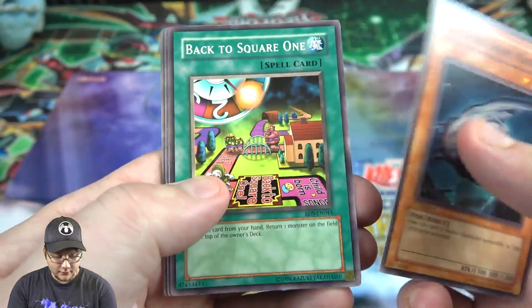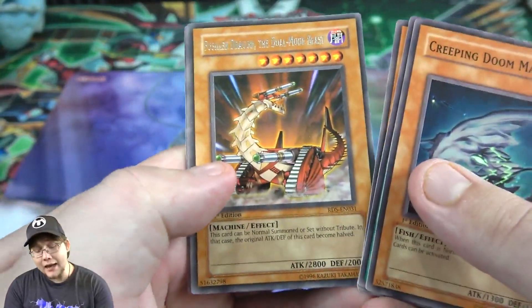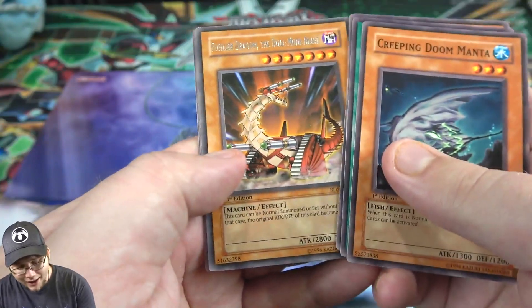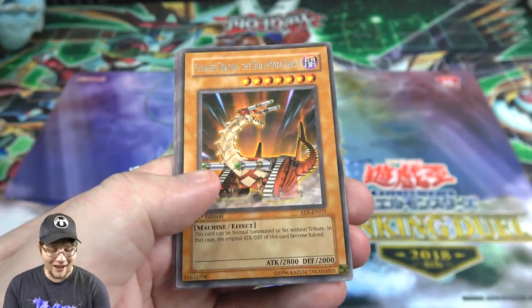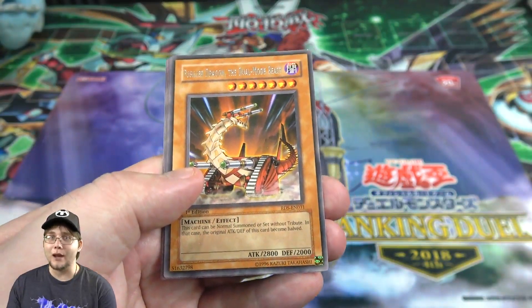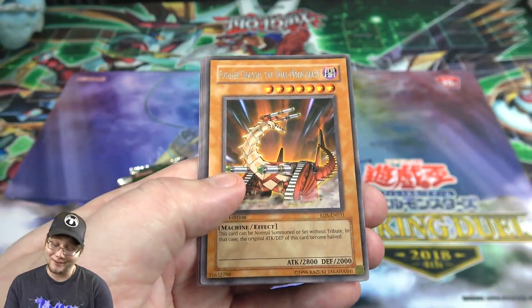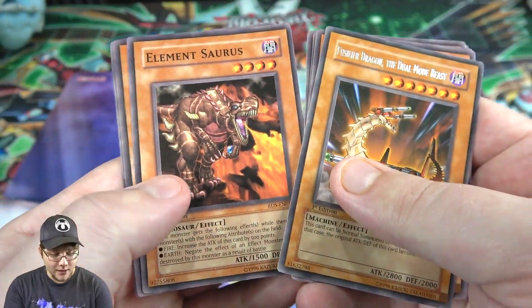Pack one: Creeping Doom Manta, Back to Square One, Mirage Dragon, Raging Flame Sprite — and that's a good first edition rare. Fusilier Dragon, the Duel-Mode Beast. That was like one of the best rares of the set because it's around the era where we had Skill Drain. It was one of the main cards — you could summon it, Skill Drain it, and it would go back to its original attack. Not bad at all, one of the better rares you could get.